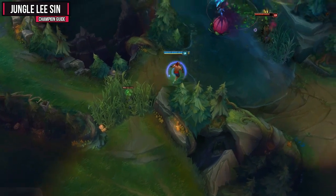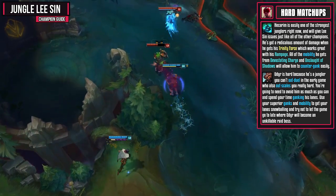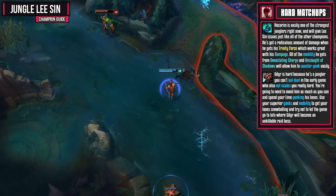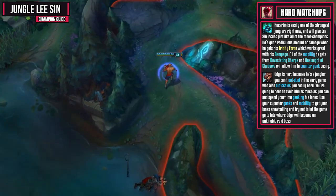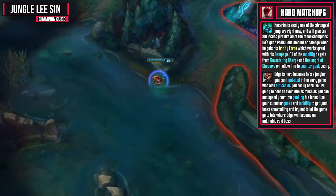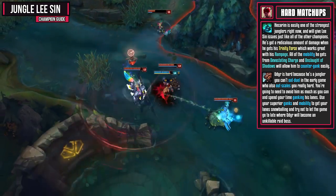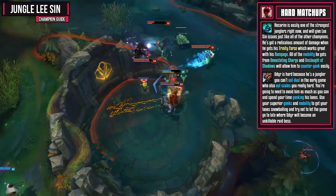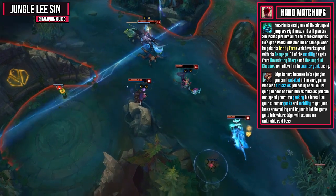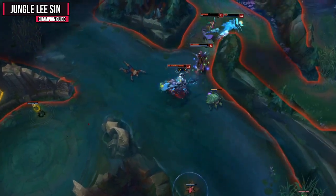Let's look at two more hard matchups. First up is Hecarim — he's easily one of the strongest junglers at the moment and will give Lee Sin a lot of issues. He's got a ridiculous amount of damage when he gets his Trinity Force, which works great with his Rampage. All the mobility he gets from Devastating Charge and Onslaught of Shadows will also allow him to counter gank you pretty easily. Udyr is hard to deal with as well because you can't out-duel him in the early game and he also out-scales you pretty hard. You're going to need to avoid him as much as you can and spend the majority of your time ganking his lanes. Use your superior ganks and mobility to get your lanes snowballing and try to not let the game go too late where Udyr becomes an unkillable raid boss.